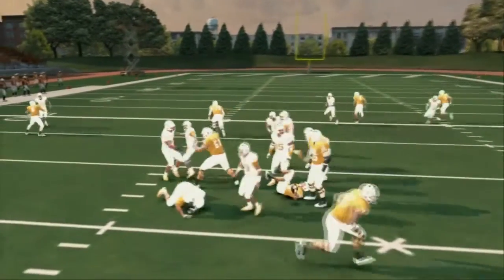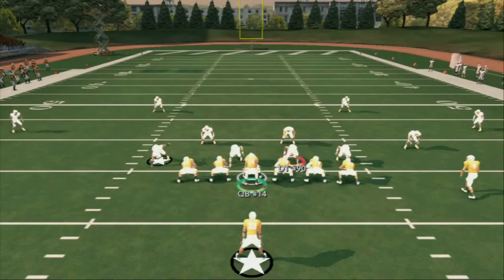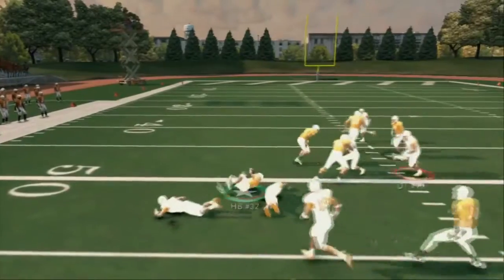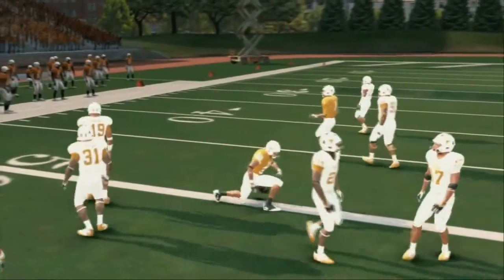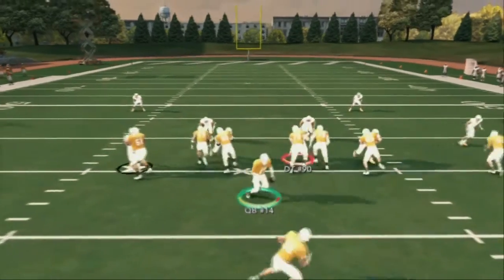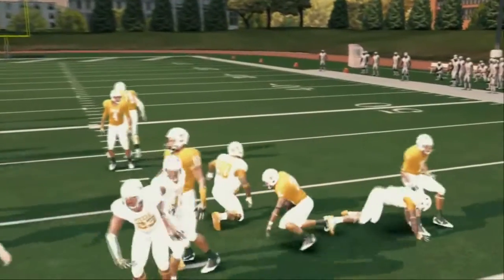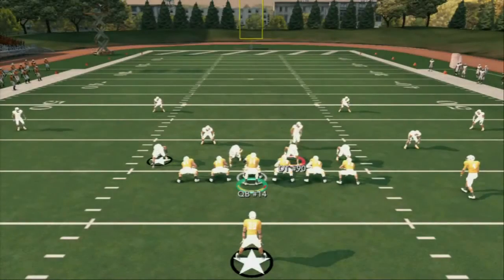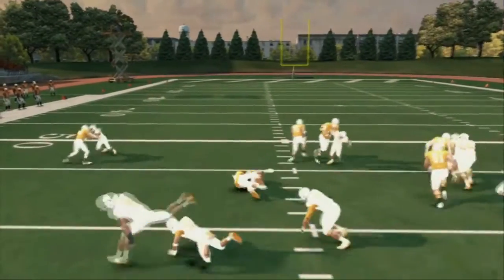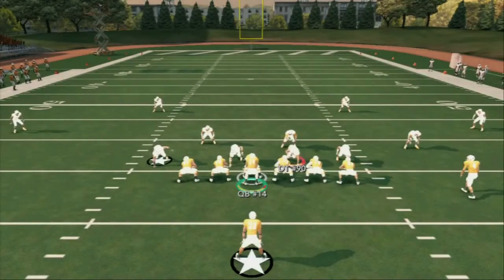The run audible down here is HP Zone Weak, which complements the inside zone. As you know, we like to motion over and run the inside zone to the right, then go into our trips audible run to run the ball to the other side of the field. We always have that threat to run the ball. If you want to run to the right, just playmaker to the right — it's like a slam run, more of an outside zone type run. I like to slide my line to the left when running left and to the right when running right.